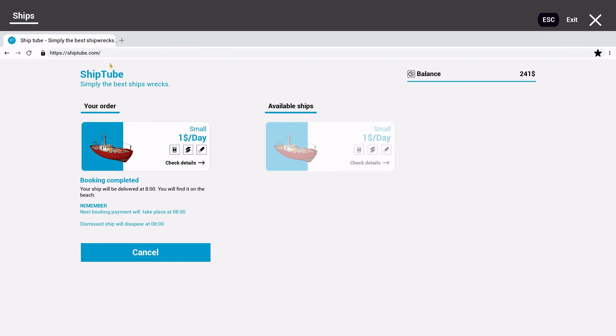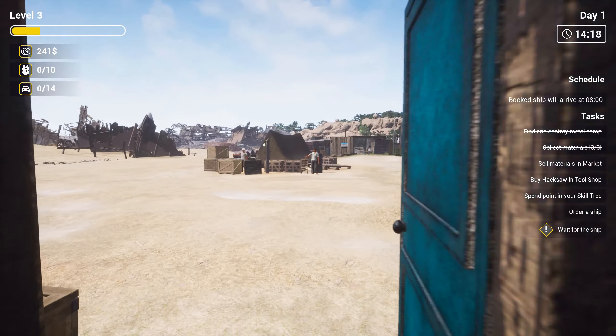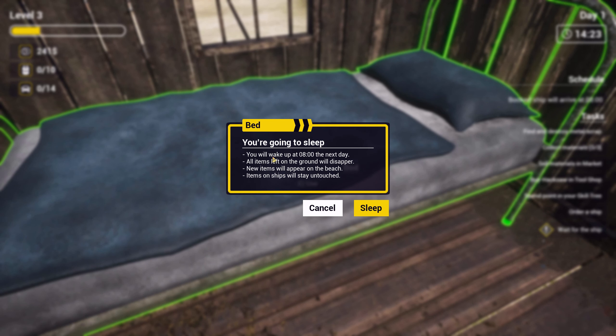Ship tube. So now wait for the ship, it says. To keep this interesting, I'm going to sleep. You will wake up at eight the next day. All items left on the ground will disappear. New items will appear on the beach. Which items on ships will stand untouched? Let's sleep.